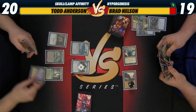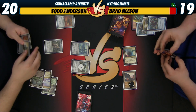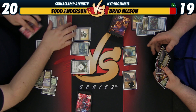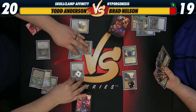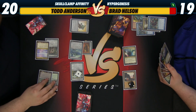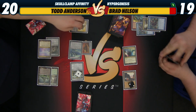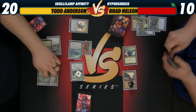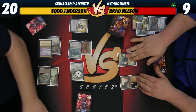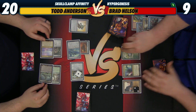Draw. Cranial Plating. One, two, three, four, five, six, seven. I guess we'll equip here. So six, seven, eight, nine. Should I take nine? I think so. Ten. So I'm at ten? No, I have seven. So nine, ten — put you to nine. Your go. Don't draw anything good.